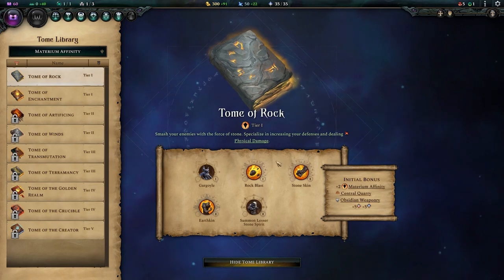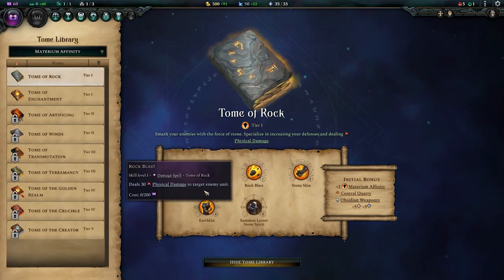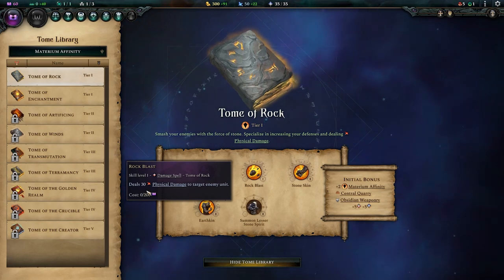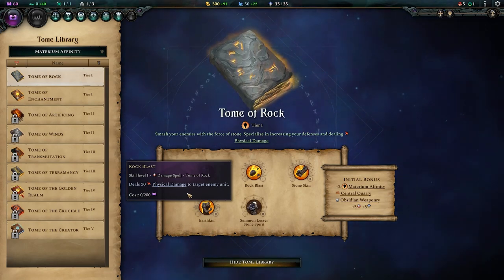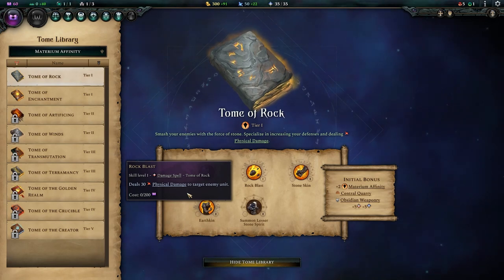We have a real mixed bag of spells. Rock Blast is a cheap damage spell — it only costs 10 mana and 30 is respectable damage, but physical damage is very easily resisted. If you are going to use this, you're probably going to want to soften the enemy up first with some Sundered Defences.